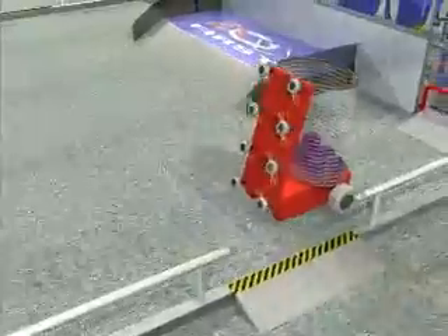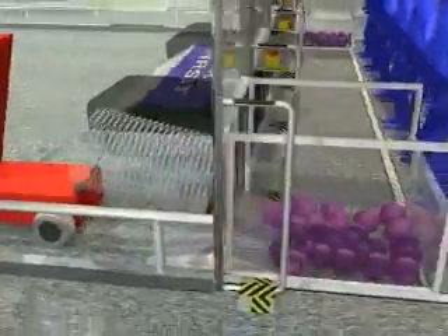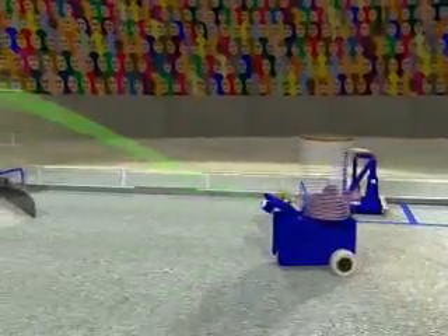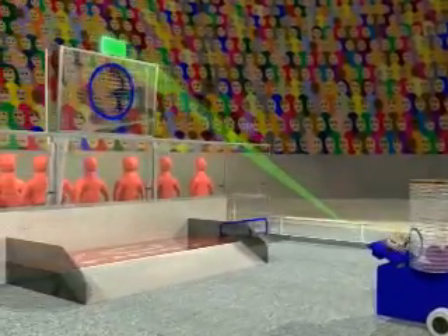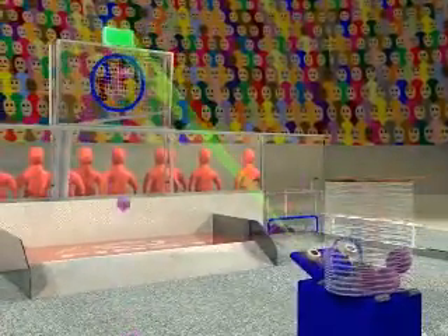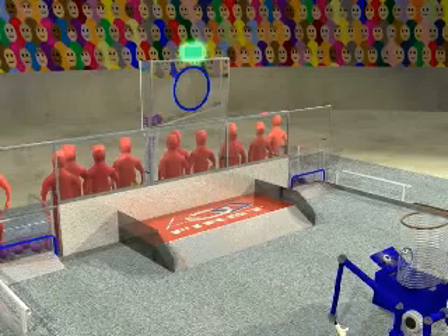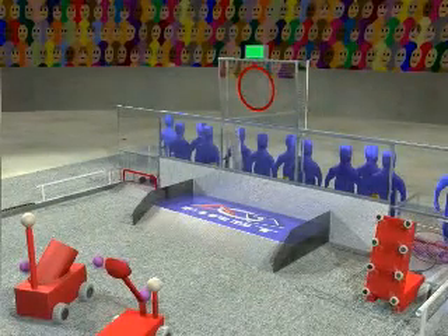The match starts with a 10-second autonomous period in which robots will attempt to score using just pre-programmed instructions. Each robot can start with about 10 balls in their possession. Robots can use the onboard vision system to determine the location of the upper center goal, and after computing a trajectory, balls are shot through the goal opening for higher point values. Whichever alliance scores highest during the autonomous period earns a 10-point bonus and their goal is turned off in the next period of the game.